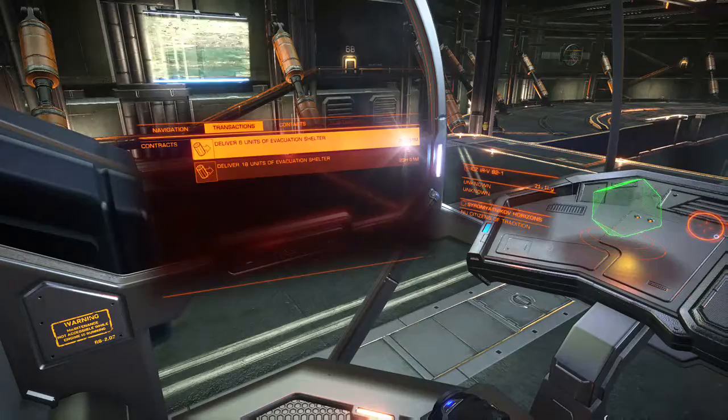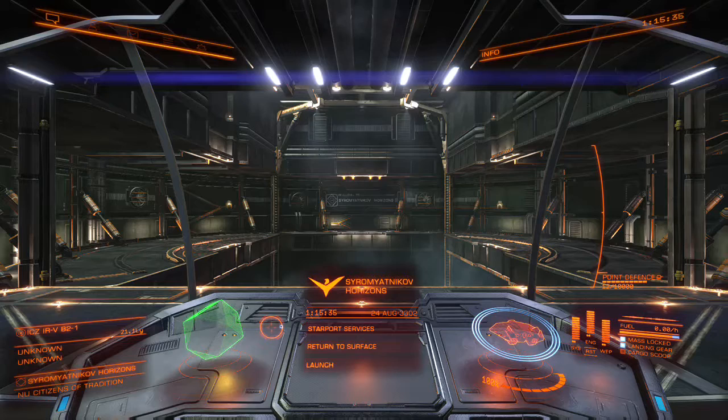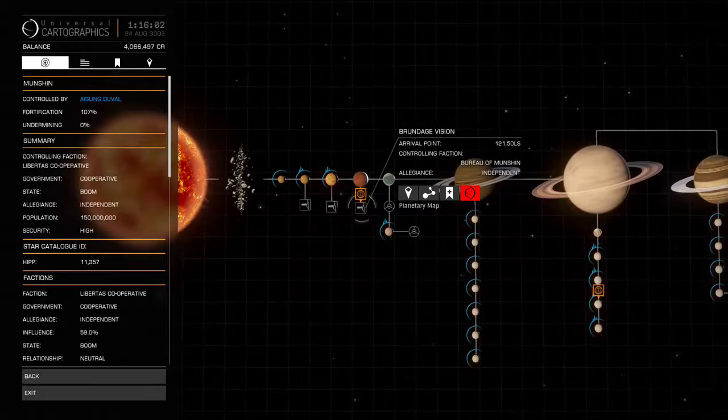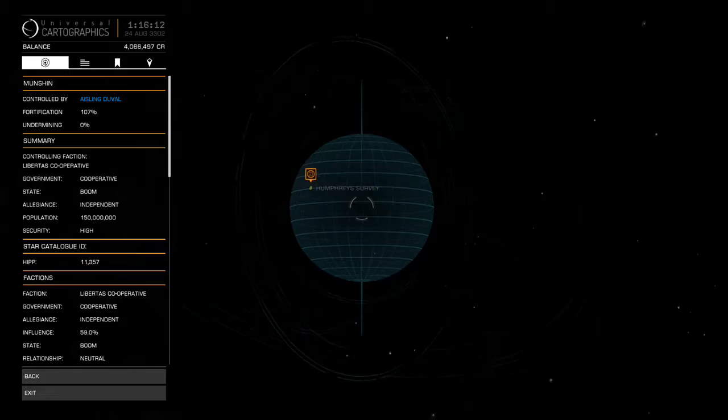Let's check my map once more — I'm going to mark the station in my route so I can jump straight to it, turn in my mission there, and then land on the planet so you guys can see what that's like. It's so much cooler in this game than in No Man's Sky. No Man's Sky is just super lame and quick by comparison — don't get me wrong, I like that game. So this is the station I need to go to and I'm going to plot a route, then land on this little moon here.